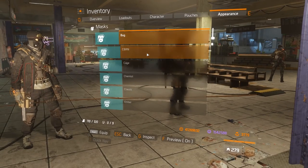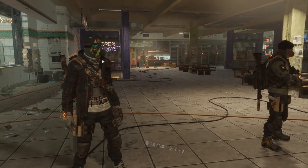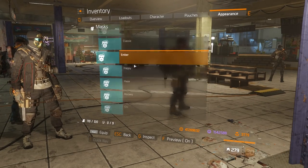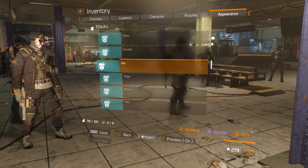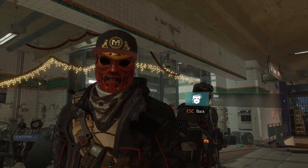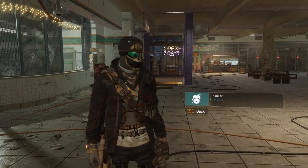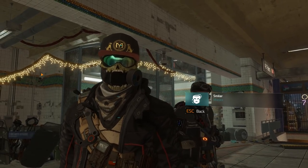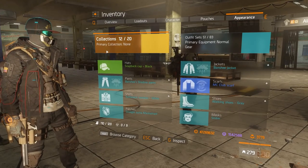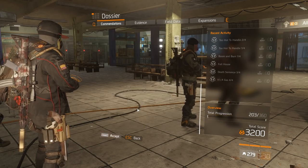Let's check out the masks. We have three masks as usual. We have Ember, which looks like this. We have Oni — that's how you see it. And then we have Smiler, which fits pretty good with the scarf. Those are the masks for this global event, and they're actually really easy to get.